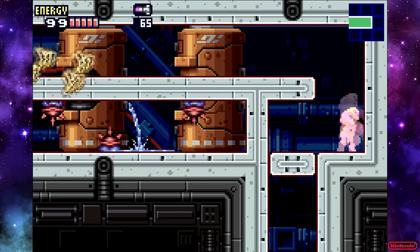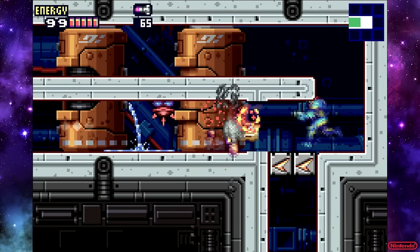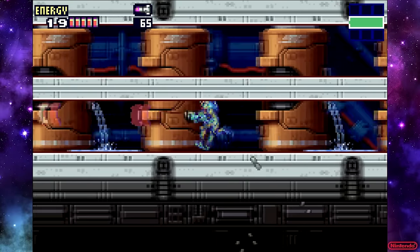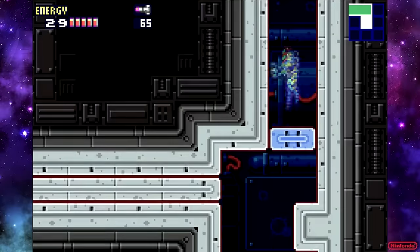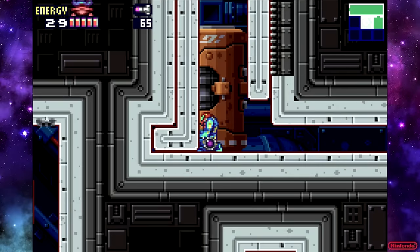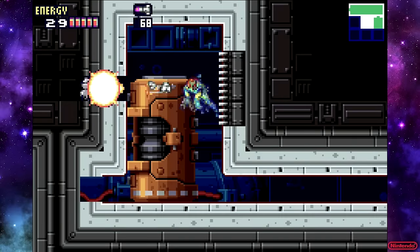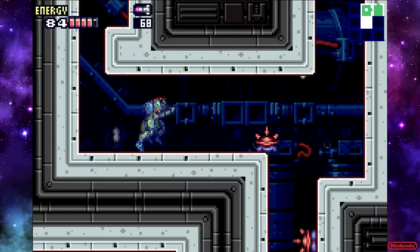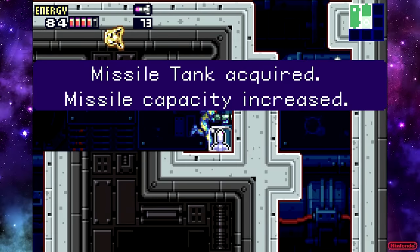Apparently you can shine spark here — I haven't learned how to do that yet. I guess you shine spark out of a morph ball or something. I was definitely too slow there to pull it off anyway. But you can shine spark to get to the other side so that you can boost through the floor here.